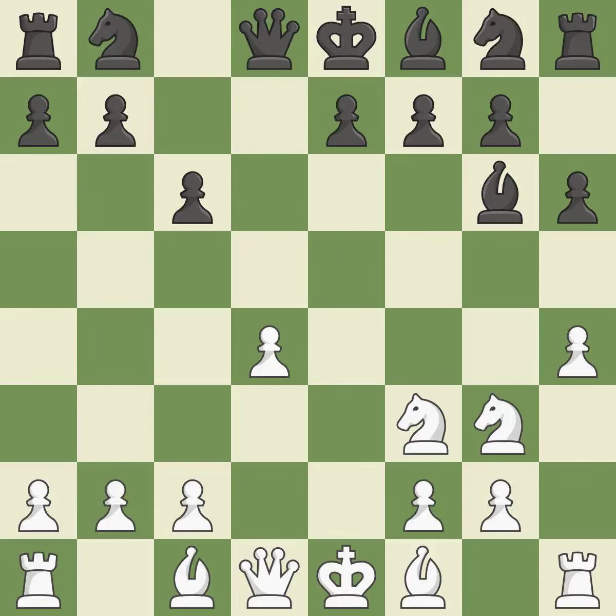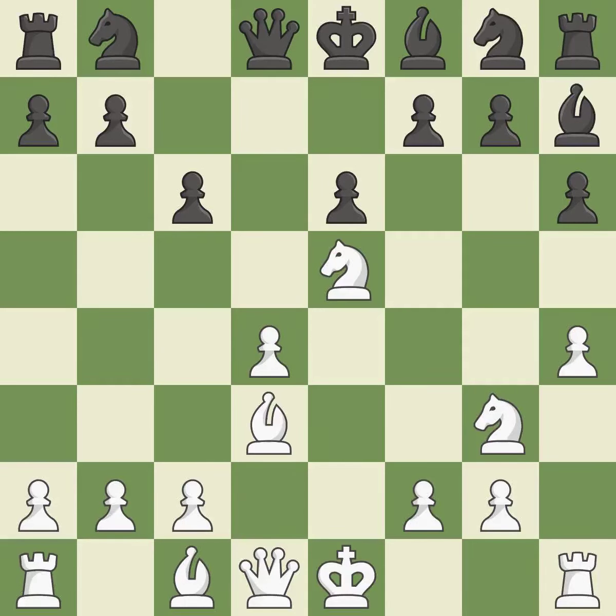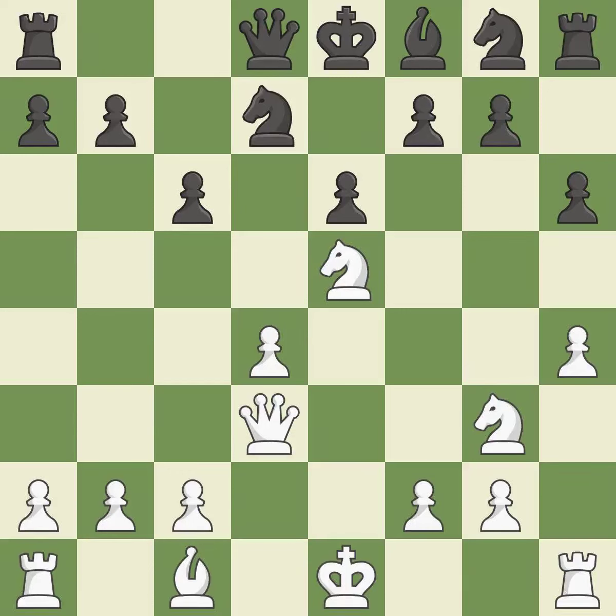Nf3 develops the knight toward the center, protects the d4 pawn and controls the e5 square. It is best. The bishop will be better off as a result of this. This offers to exchange pieces of equal value, keeping the material balance in check with good commerce. Backs off. This offers an equal trade of pieces. This threatens to win a pawn. It is the last book move.